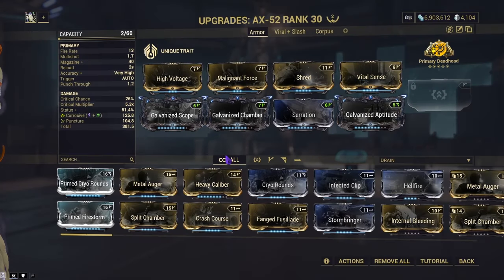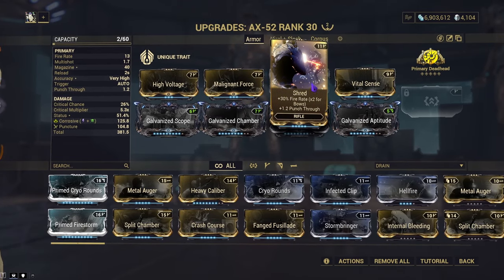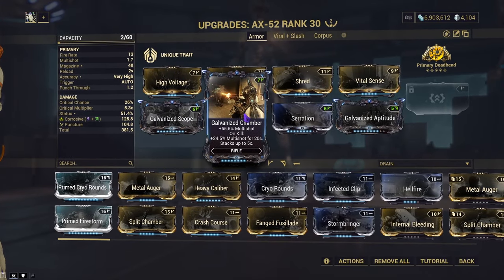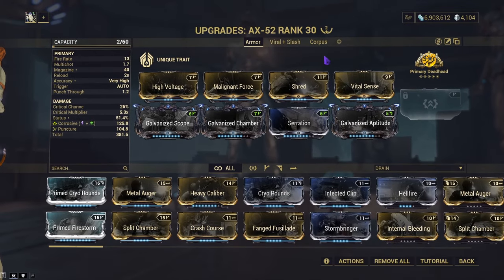The first build is armor base. We'll be running double 60s for the corrosive modifier. We'll have shred for fire rate, but mostly for the punch through, because it has none on base. Vital sense for the crit damage, galvanized scope for the crit chance, galvanized chamber for multi-shot, serration — because I couldn't figure out what else to put on here, but replace this with whatever you feel fits — and galvanized aptitude, because I'm still using my priming pet, which is my hound recruit.